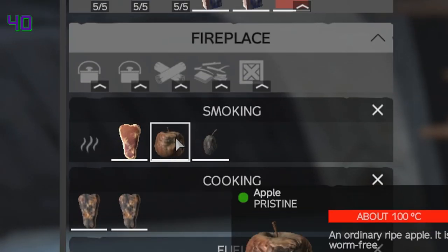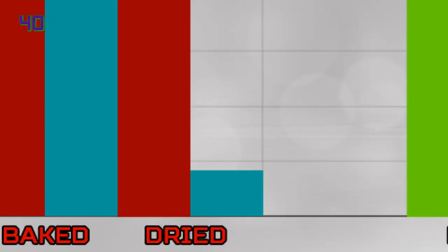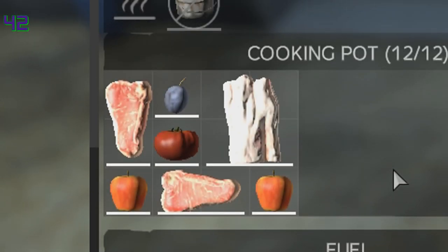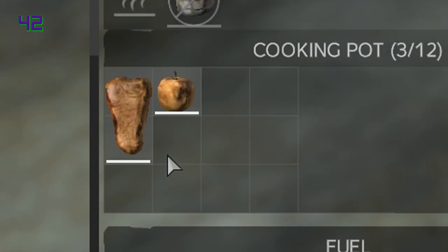There's no need to worry about burning dried food in a fireplace as it's impossible for now, but dried food loses 90% of its hydration once cooked. The best way to cook food is by baking it, providing an increase of 75% energy compared to raw. When baking food with fats, fats will lose 12.5% every time it cooks something inside the cooking pot.